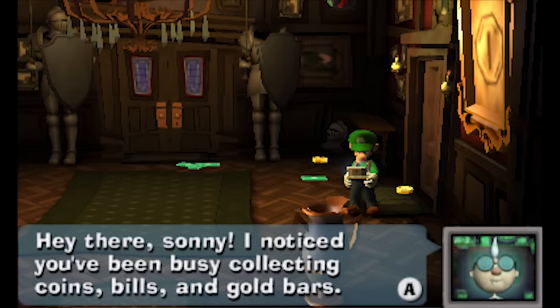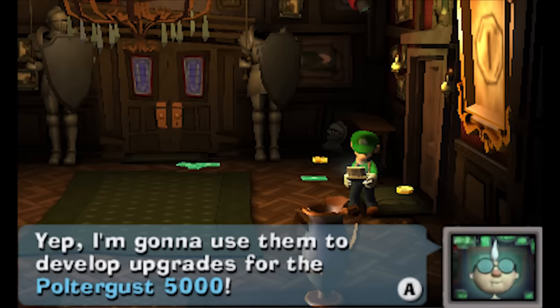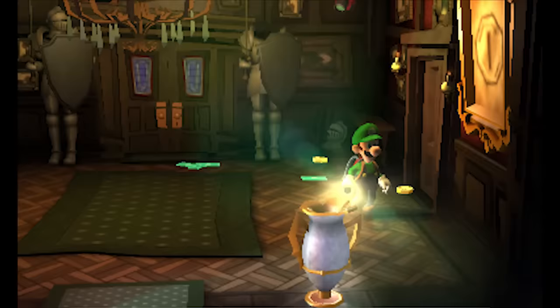Hey there sonny! I noticed you've been busy collecting coins, bills and gold bars — nothing wrong with that, the mansion is abandoned so finders keepers I suppose. As a matter of fact I'm also gathering some resources of my own. I'm gonna use them to develop upgrades for the Poltergust 5000. Good luck on your treasure hunt, young feller!